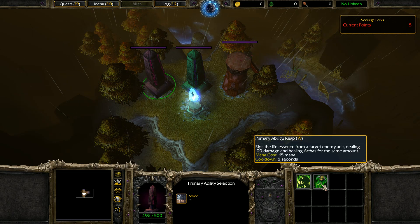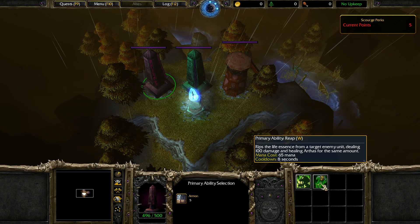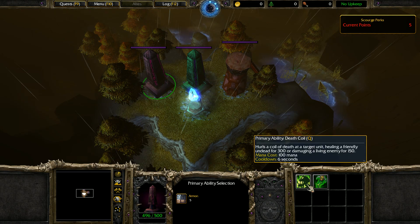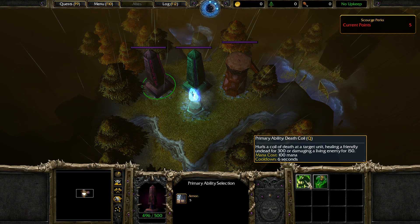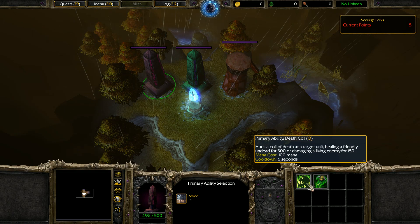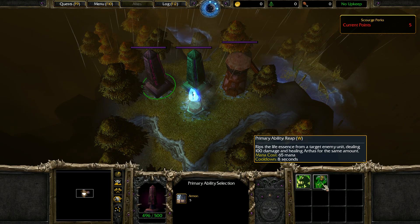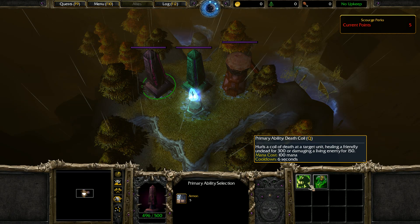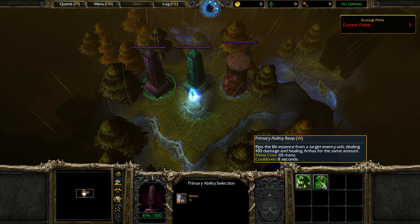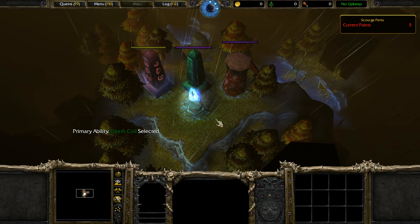So we can choose between Death Coil or Reap. Reap rips the life essence from a target enemy unit, dealing 100 damage and healing Arthas for the same amount — it's less mana. Death Coil for this first map seems more important to keep our units alive. Death Coil heals for 300 and can damage living units too, so we're going to take Death Coil.